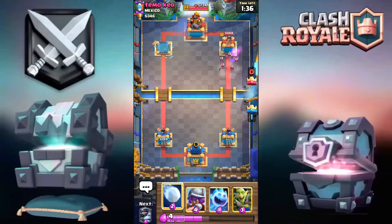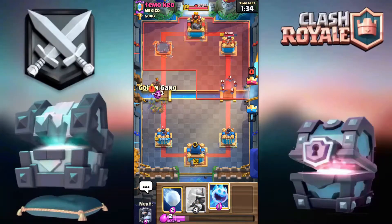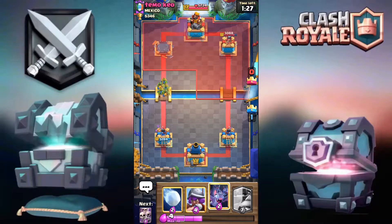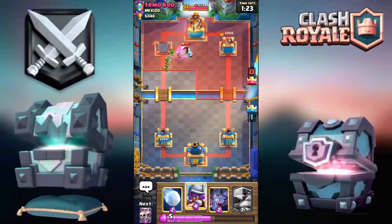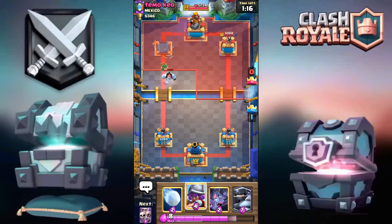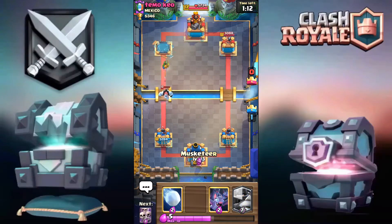He goes for the Hog — Goblin Gang and Ice Spirit just to make sure it's completely shut down. The bait has been working extremely well so far, I just have to keep it up and I should be able to win this.